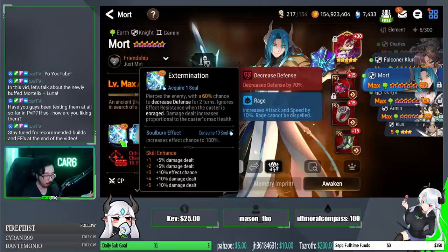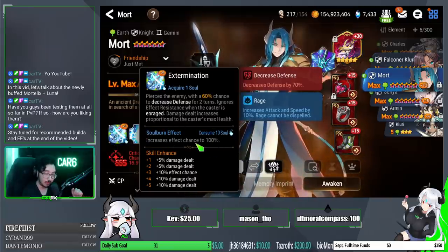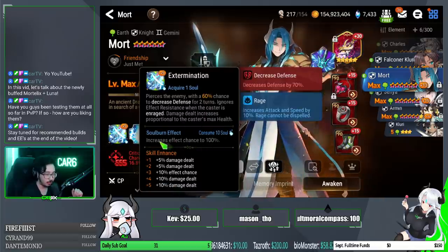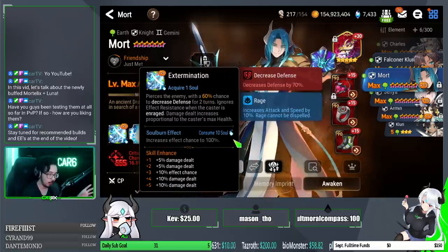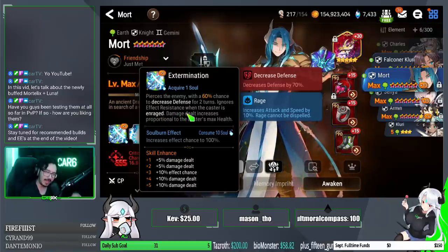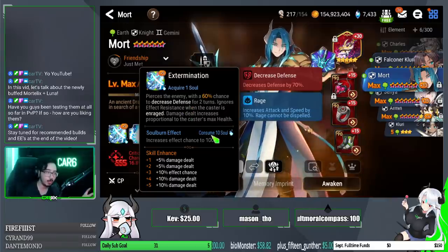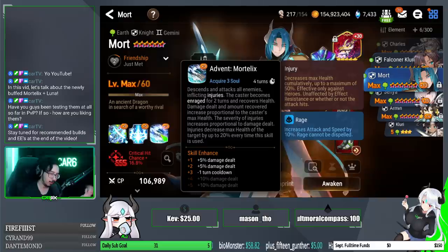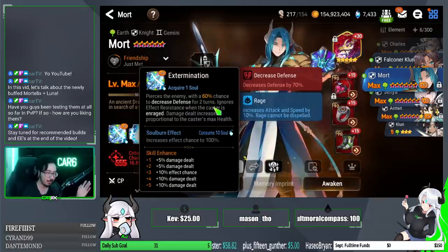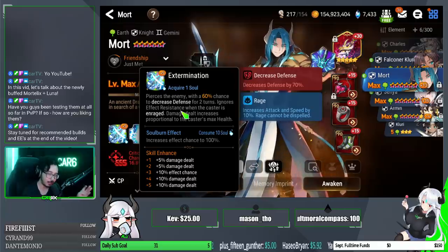So they buffed a lot of things to make it more reliable. Number one: soul burn effect chance, like Luna. They moved it from Skill 3 over to Skill 1 and can now increase effect chance to 100% — this is huge. 10 souls for a two-turn defense break that, while he's enraged, will ignore effect resist. That's actually insane, and I think that'll be his biggest playstyle moving forward. The injury plus the ignore effect resist means versus tankier players that spam Knights and Savers, he's going to feel really good.